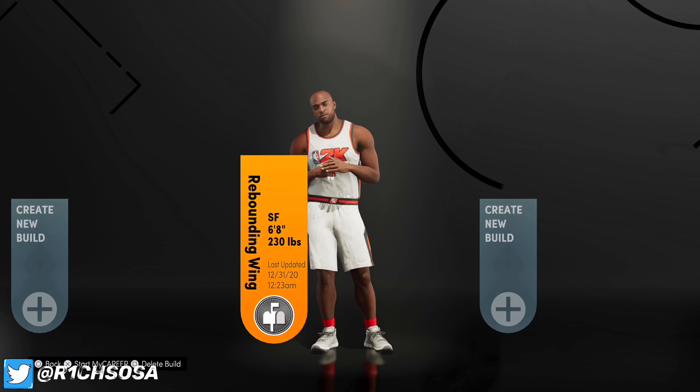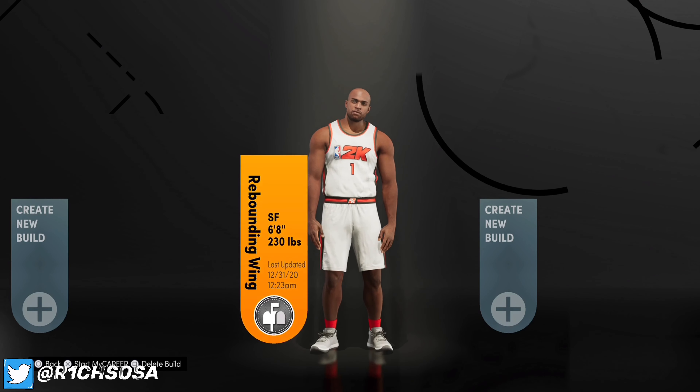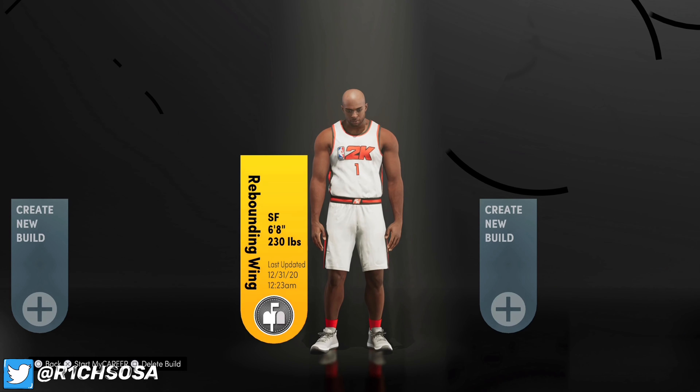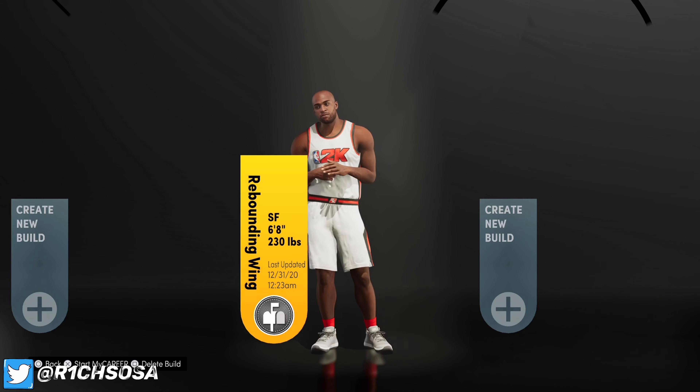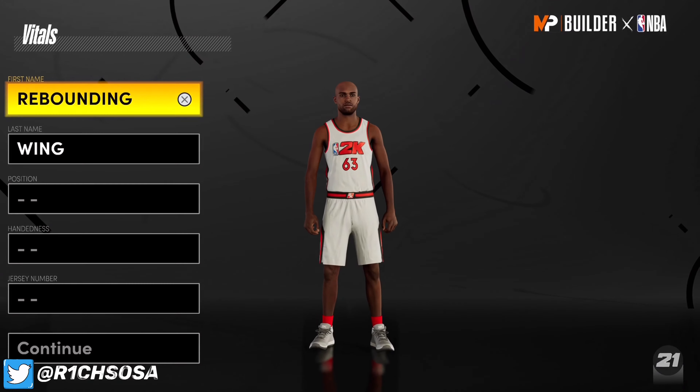Be sure to hit that sub button if you're new to the rich gang family, and y'all already know what you need to do — go ahead and run up those likes. Now let's get right into the making of this rebounding wing.